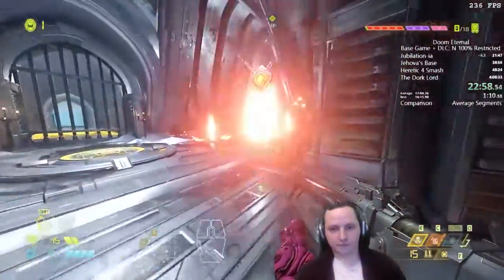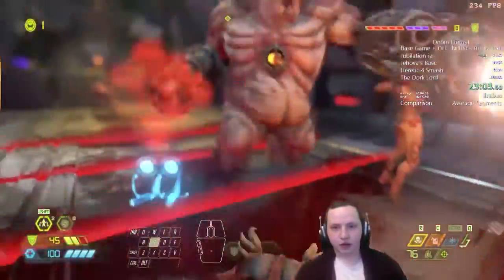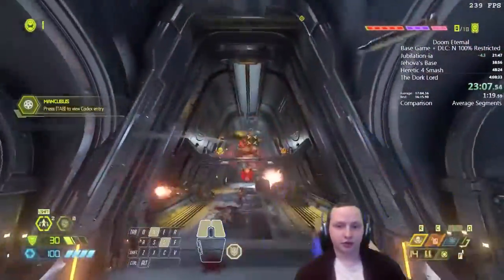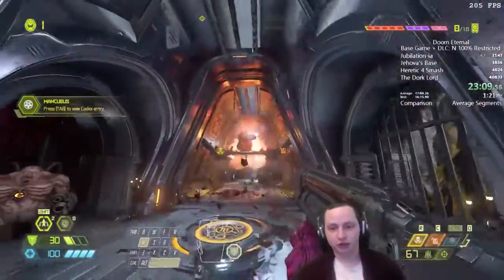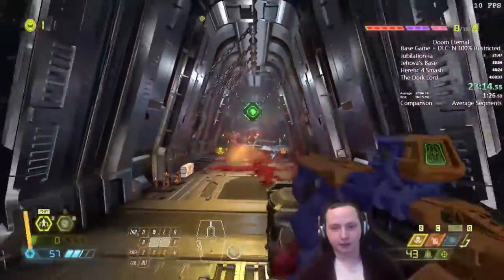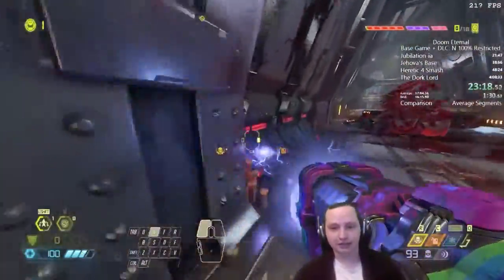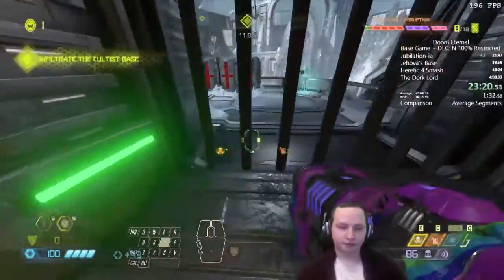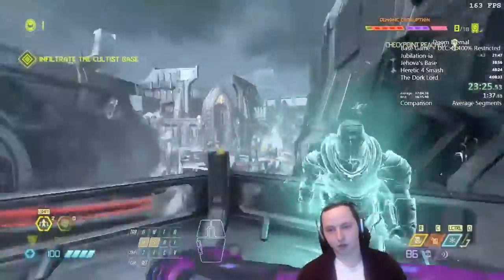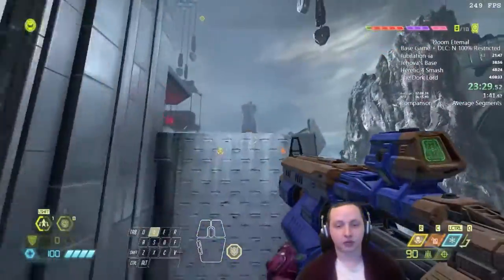Now we're introduced to the Mancubus. Fun thing: during glory kill animations you are immune to damage. We abuse that by waiting for the Mancubus to get into a trap so we can kill it easily. We're doing the same with this second Mancubus — luring it to a trap. The door doesn't open until a set time after the Mancubus spawns, so it doesn't matter how fast you kill it.